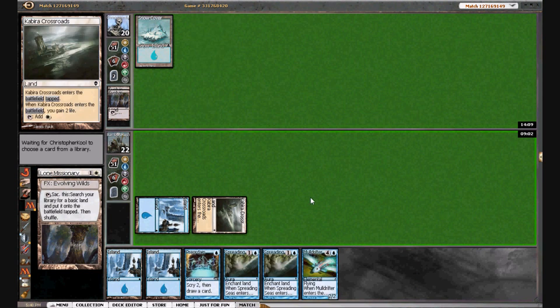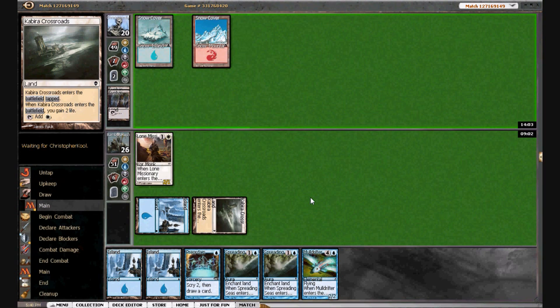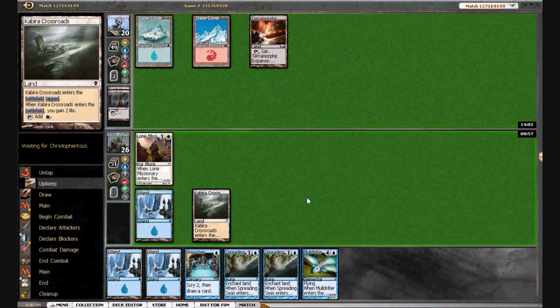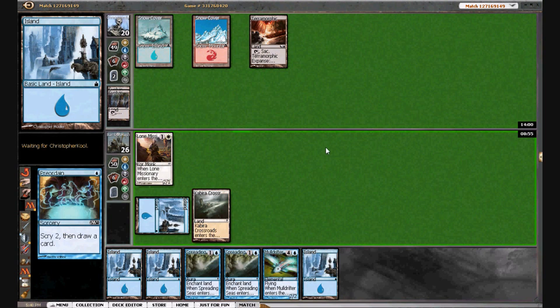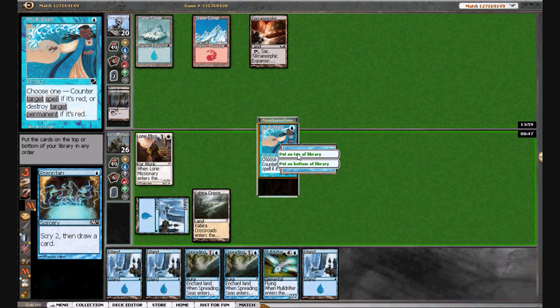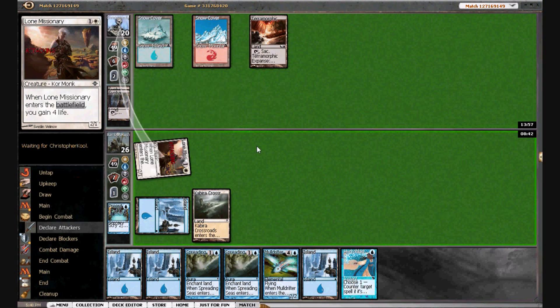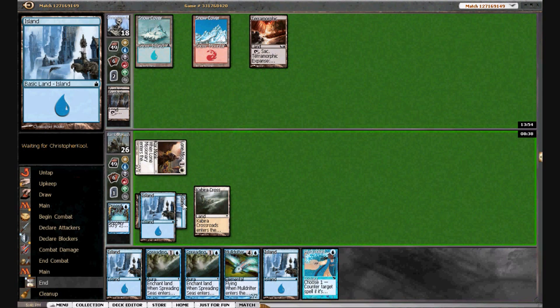That last game was so close. I think honestly had I tapped my mana correctly, I could very well have played that Court Sky Fisher out and won the game. I'm pretty sure we want both of these. I'm going to hold off on the Spreading Seas — he has yet to play a green source. Maybe he does not have Abundant Growth or Nylea's Presence in hand. There's a chance we're going to find out.